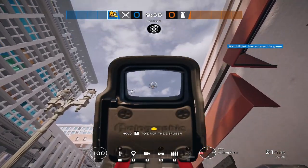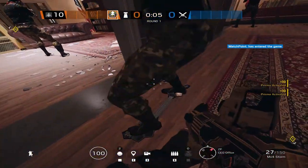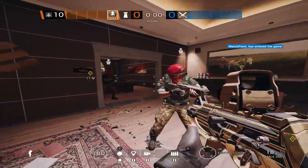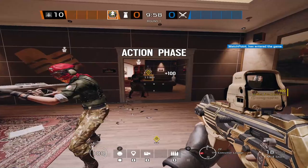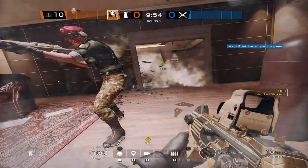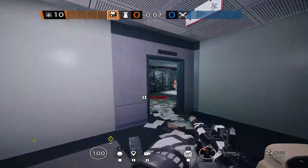For Lion, I'd recommend using the V308, and don't use his ability at the start of the round. Alibi is a defender with a hologram ability that projects a clone of herself — cosmetics won't follow, and it scans enemies if they shoot it. I'd recommend the Mx4 Storm.